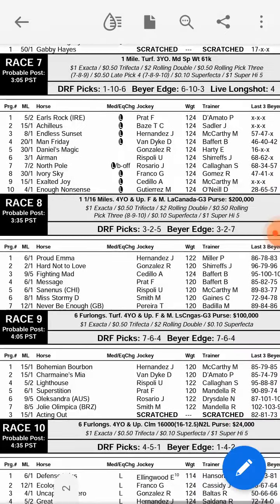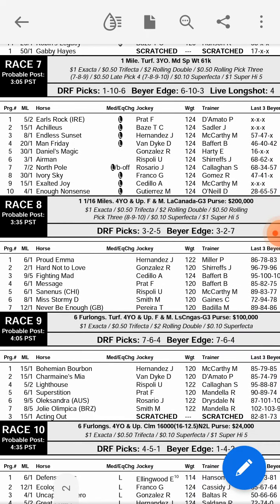Now Race 7: I'm going with number six — Umberto Rispoli — and then I'm going for one for second position, then seven, and then ten. That's Race 7: six, one, seven, ten.